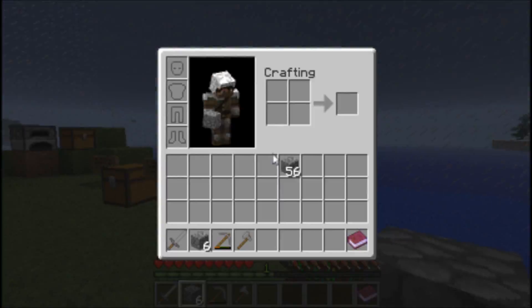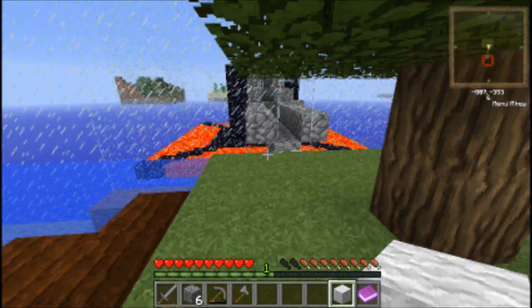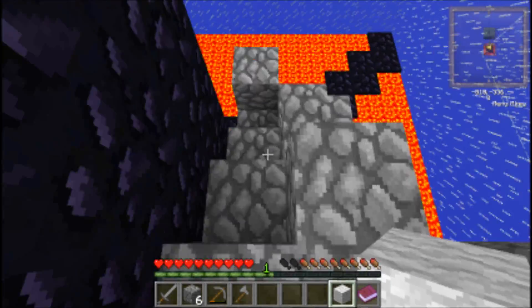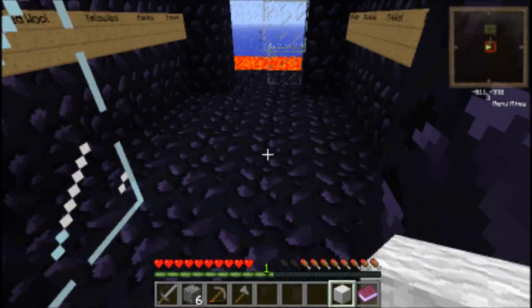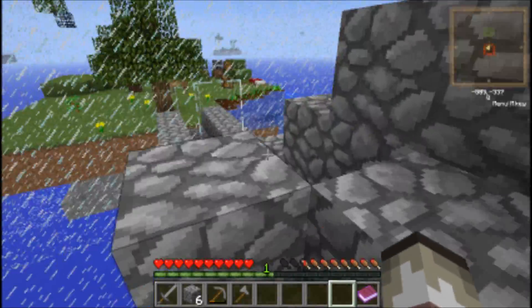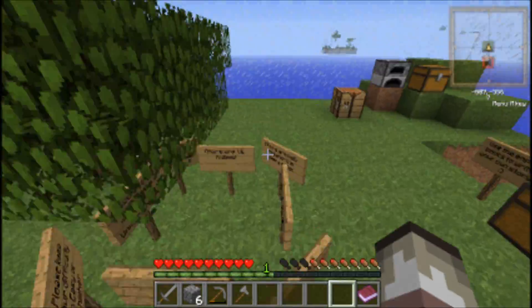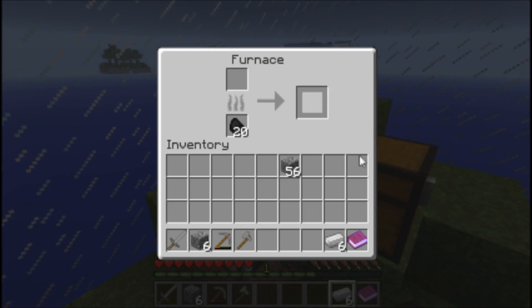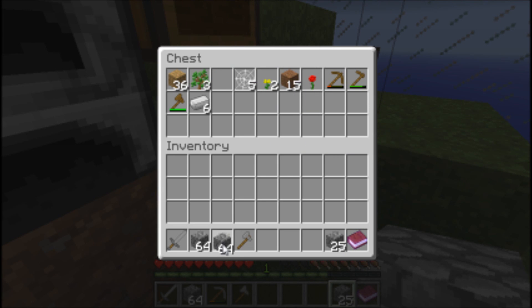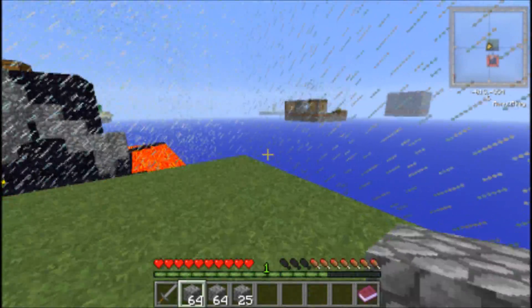We're just going to go throw this white wool over there. We're going to use this as our main base of operations, because it's more growing friendly and it's pretty close to the wool monument. White wool goes there. So we've got our white wool and we have our iron block. I don't know how long this video is going to be, just because I'm cutting it a lot, and I only have so much time to make this episode — which I apologize for.